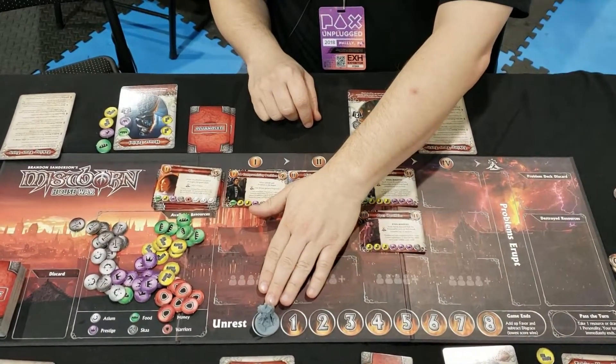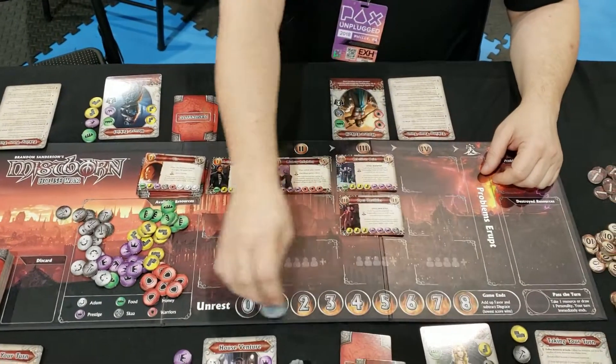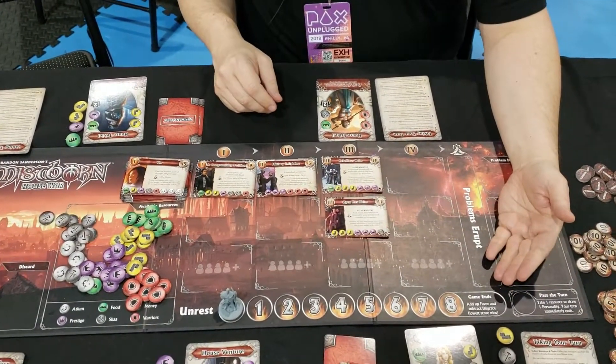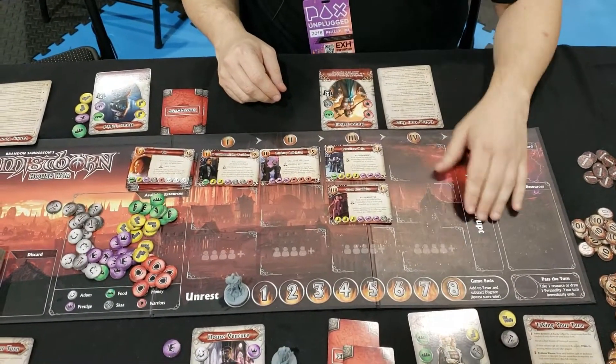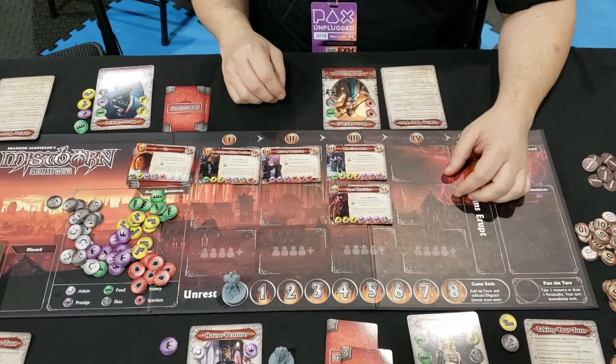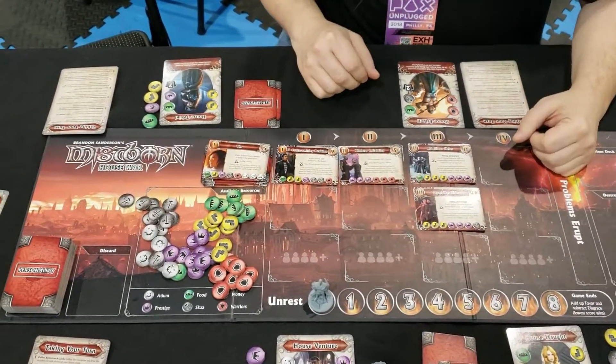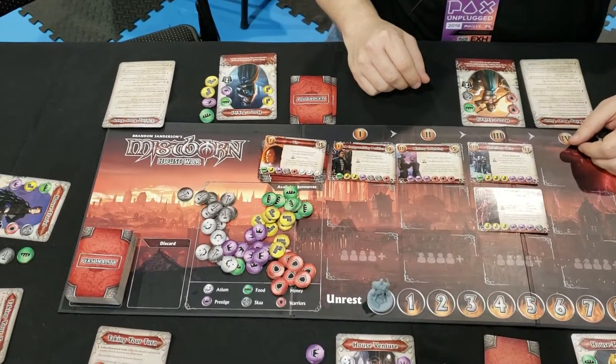You've got Kelsier here, who is one of the main characters in the novels, and his travel across this unrest track is going to tell you whether the Empire stands or falls. That's one of the ways you know how the game ends. If he ever gets here, it means that the Empire has fallen, and you actually want the lowest possible score because the score is actually the Lord Ruler's favor.